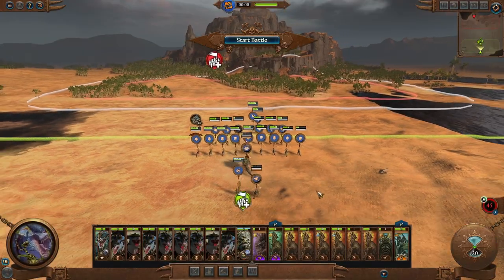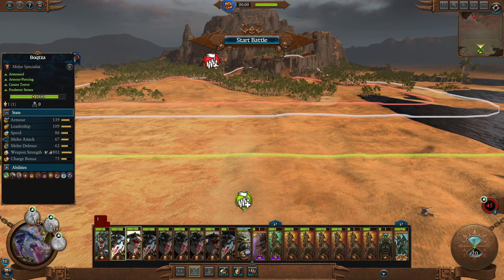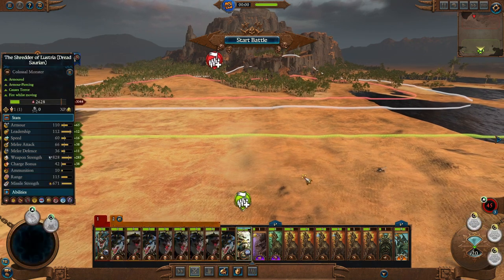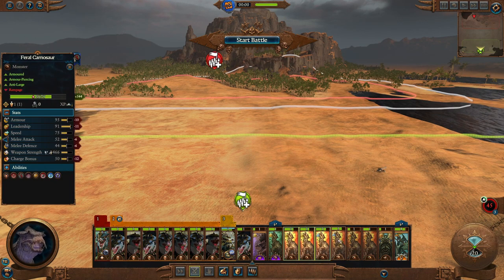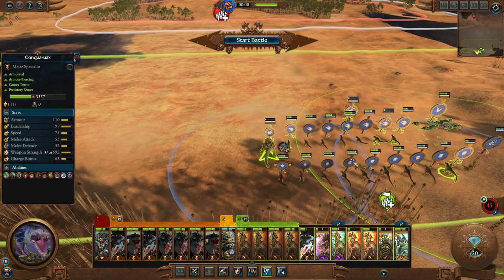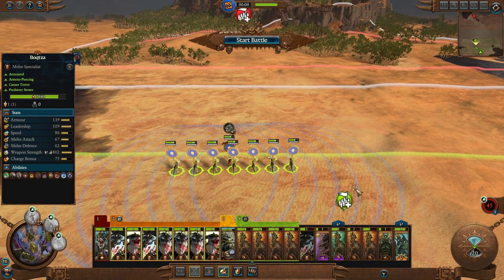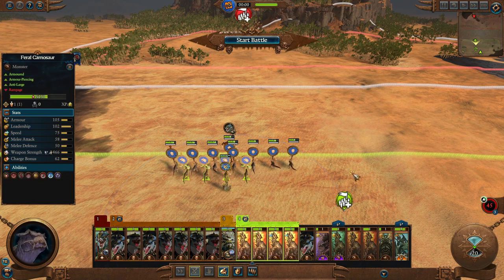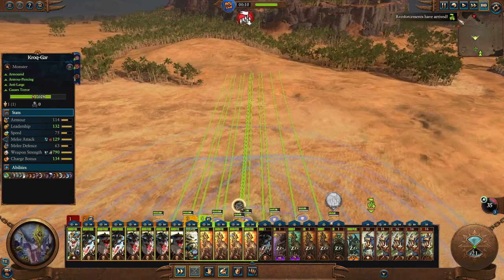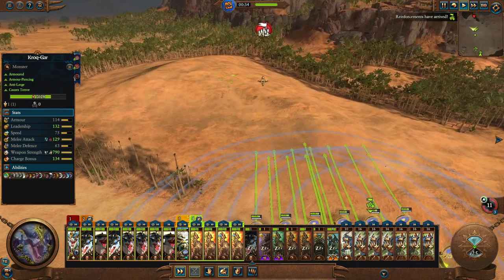Here we go then. This should not be too difficult at all. I think we're just going to send in this guy. Let's take all of these which have kind of okay health, and everyone else can stay back. We're also taking Lord Krok. We could probably take in a few of these Karnosaurs as well - all of these guys are quite damaged, so let's stick them over here. We're going to take Krokgar and our Scar Veterans, along with Lord Krok. It shouldn't be too difficult of a battle, especially with Krokgar here.